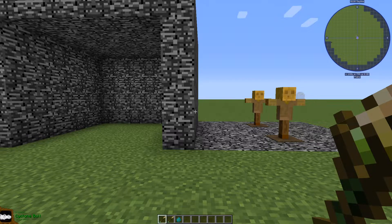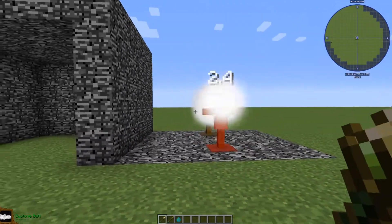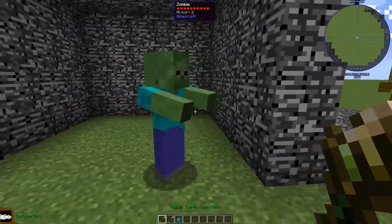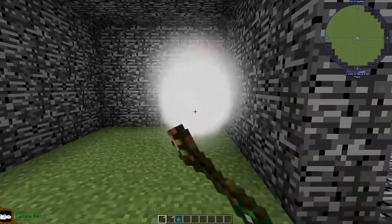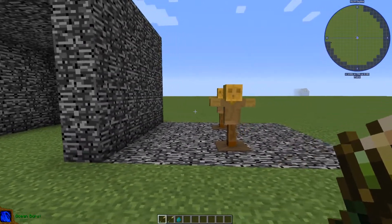For the first element we have the earth element. The first spell shoots some air at mobs and deals like two, two and a half hearts of damage.